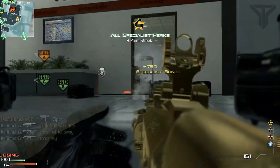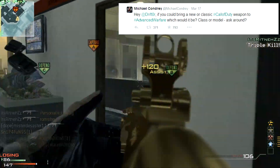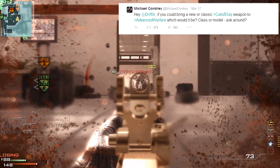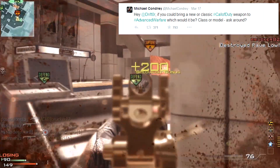Today I want to talk about future gun DLC in Advanced Warfare. As you guys know, we got the AE4 with the Havoc DLC map pack, and we're going to be getting the new OHM gun with the new Ascendance DLC map pack coming up in a couple of weeks. And now everyone's thinking: what guns are we going to be getting in map packs 3 and 4?